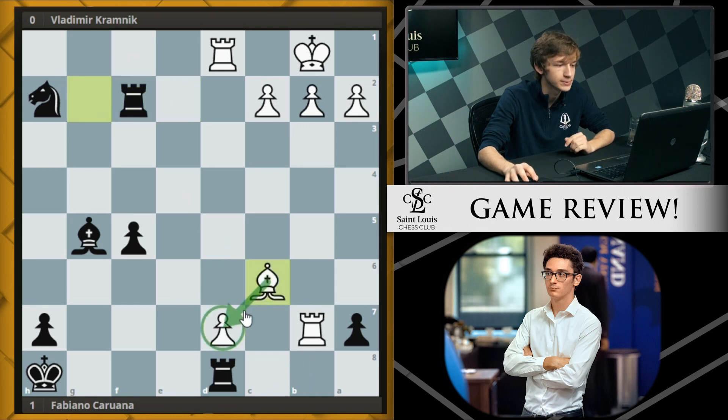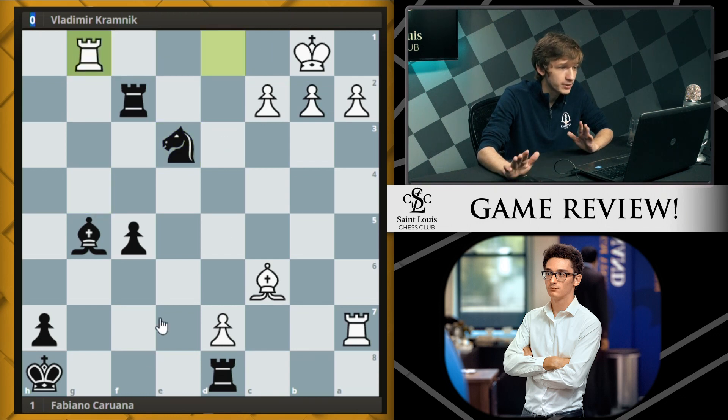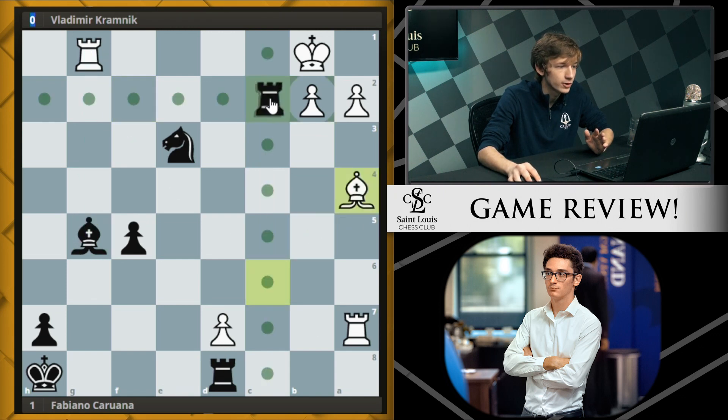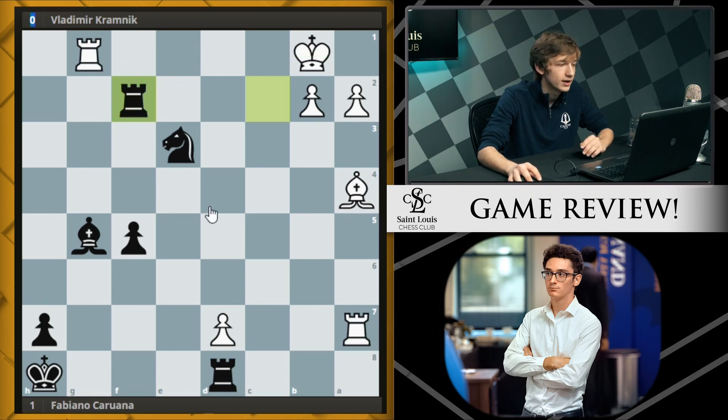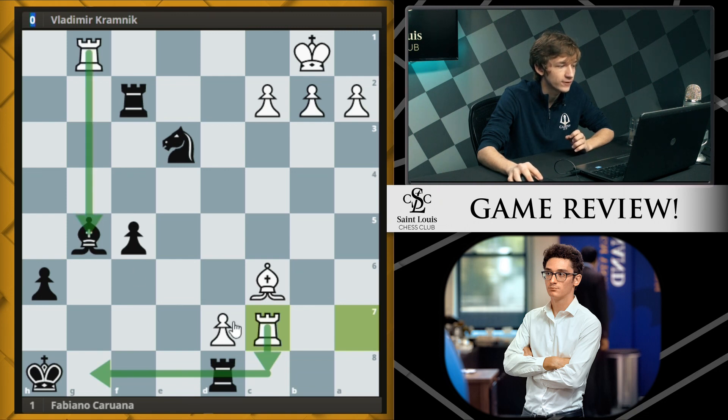Bishop back to c6 supports the pawn. Knight g4 from black gets the knight back into the game. Rook takes a7, the knight comes to e3, rook g1, and then Fabi slips. Both sides have been playing astoundingly accurately in this crazy position. The best move was to take on c2, hitting the bishop on c6, and after bishop a4 you can drop the rook back to f2 threatening checkmate. Instead Fabi played more simply, defending his bishop on h6, which allows white time to play rook c7.